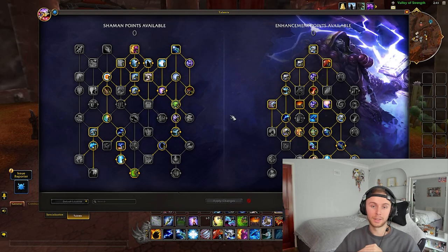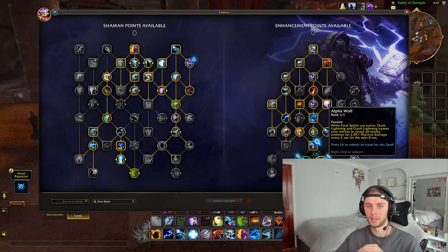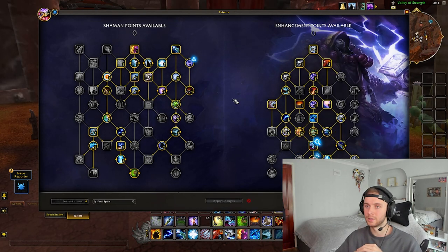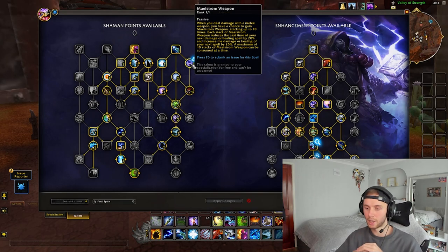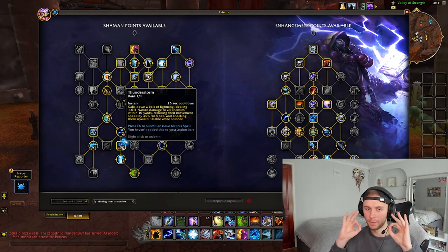There's also a nice search function in the talent tree. If you're looking for anything specific — say a spell to put on your bars — just type it in the bottom left. For example, if I wanted to find Feral Spirits, I'd just type 'feral' and it would come up. You can easily find any talent you want with that function. Very good, very nice.